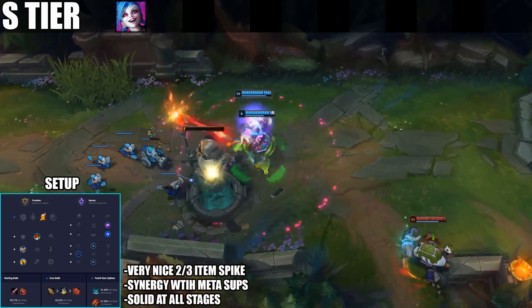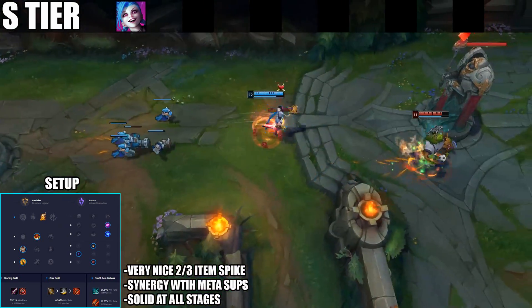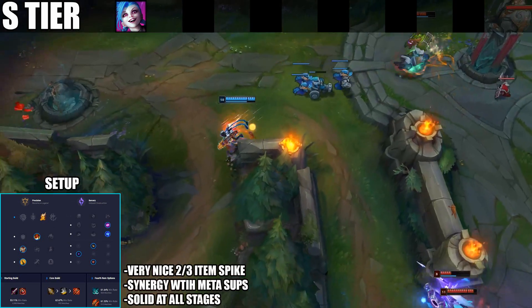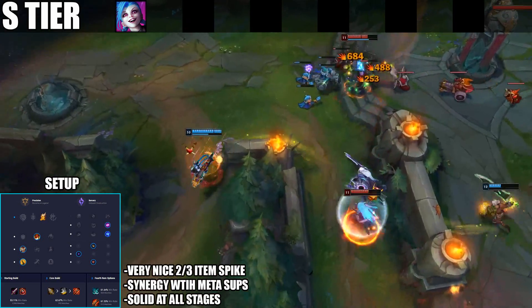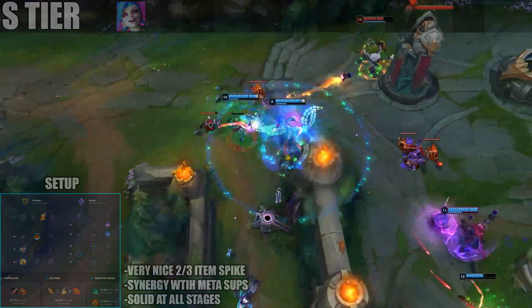Her two-item spike with Infinity Edge and Runaan's is one of the strongest for any AD carry. You start to do a lot of damage in teamfights with the crits from Runaan's and the crits from your Rockets. Towards the late game, Jinx doesn't really fall off either — she is a very strong scaling AD carry.